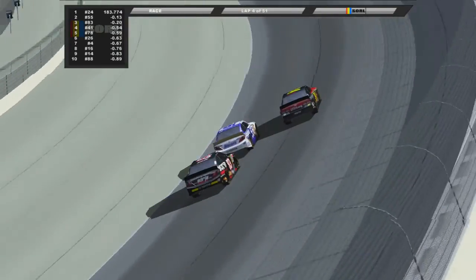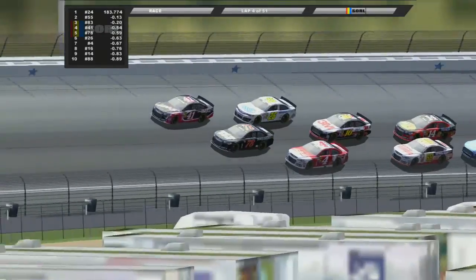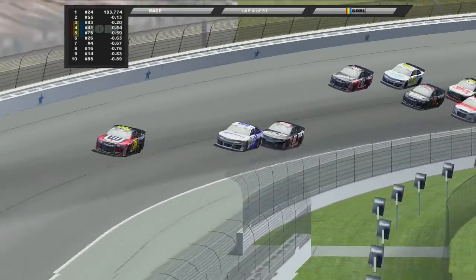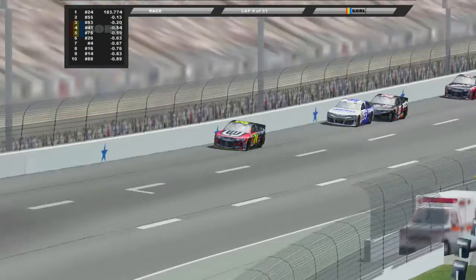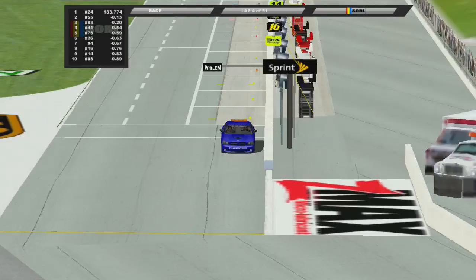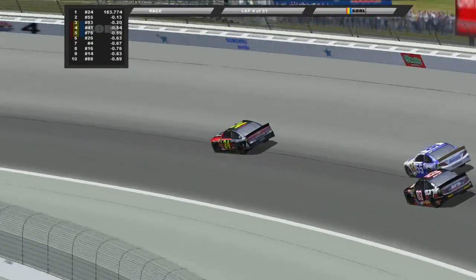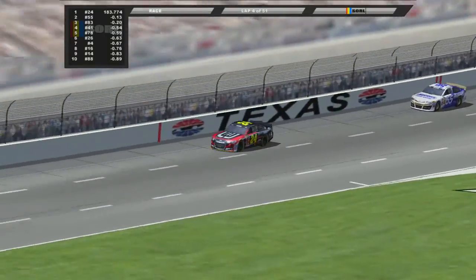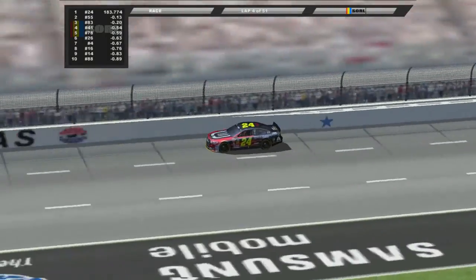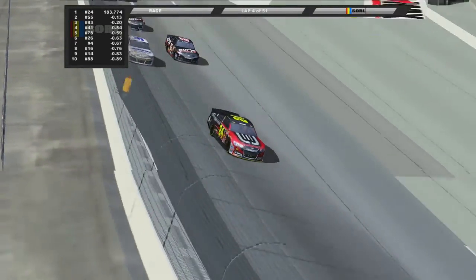Oskine is finally getting pressure from someone — a little pressure there from the 41, but they just couldn't get it done. Derek Hamill and Daisy Morgan are not going to be able to get a good enough run. Oskine is in a fantastic place at the moment, and every lap led is definitely a good thing — more points towards the championship.